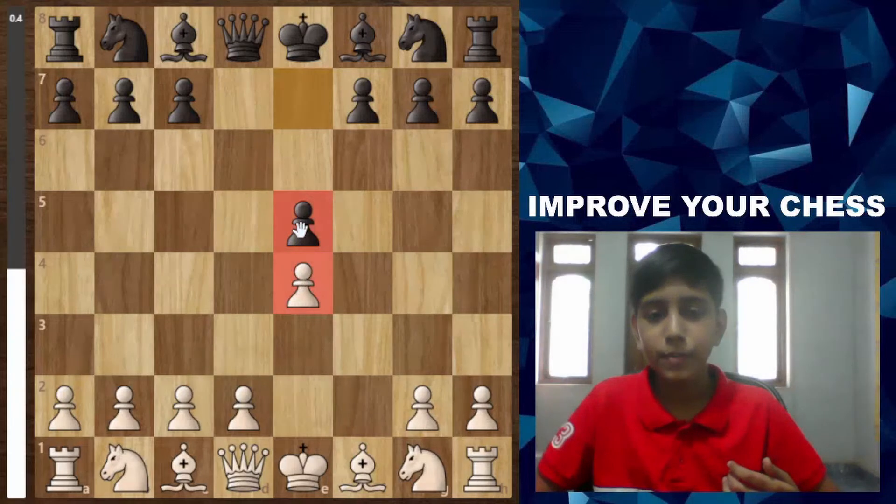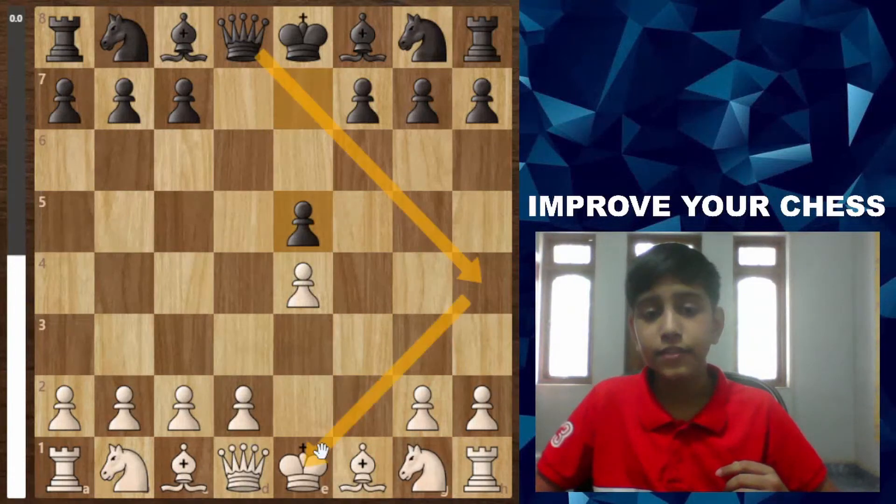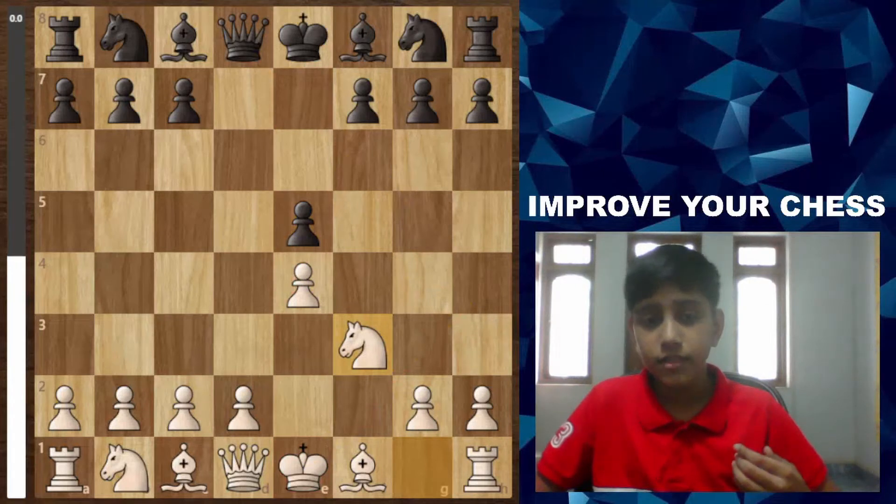Both pawns have come to the center and the position is opened up. White plays Nf3, which is a good move because you're stopping queen h4, which would give check and take your pawn. Knight f3 is very important when your king's diagonal is weak.